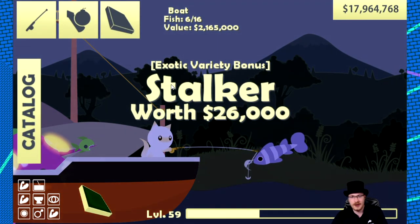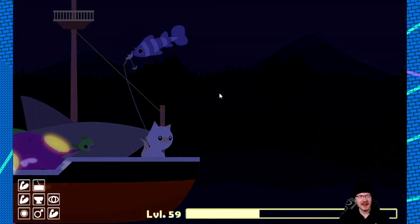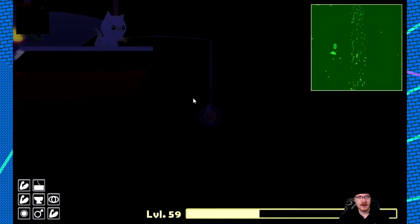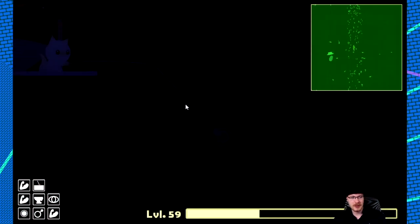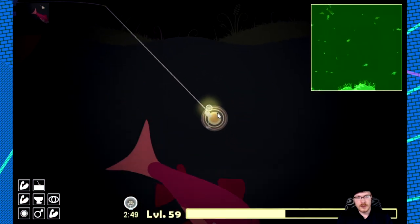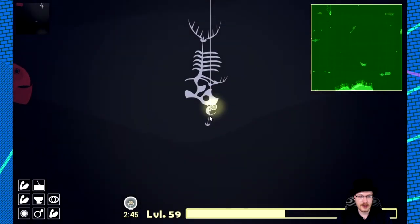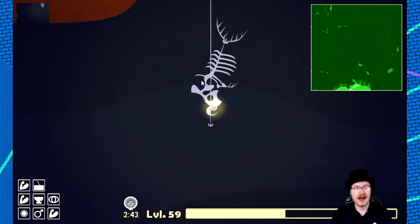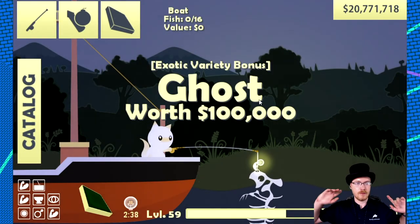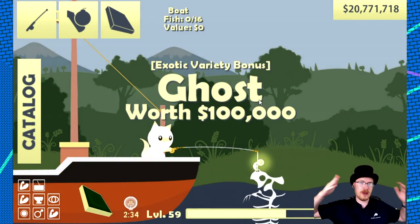That's how you catch a stalker — it was just coming up because of the switch. So it looks like you do actually need a fish on the line; it can't just be regular bait. Potentially you need an empty hook, but I don't think so. And that was perfect timing, because now it's bait.